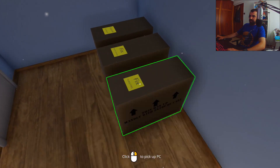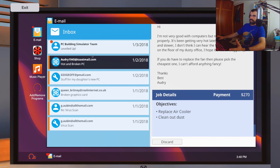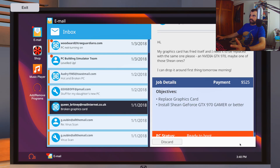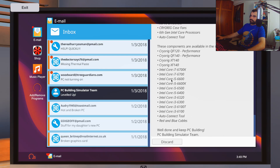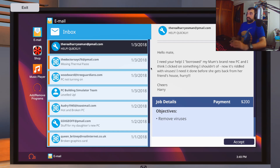That is three computers that we fixed today, which is very productive. Let's check our email — delete the bank one. The air cooler job is done, collect the money. The 16 gigabyte RAM is also done, collect the money. The broken graphics card is done — collect the money. People thanking me. We've got new emails — I've reached level two! Unlocked the Cryorg case fan, 6th gen Intel core processors, auto connect tool, and I can buy new PC parts: i5s, i3s, i7s. And we've got more jobs which we can do another day.